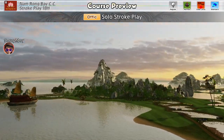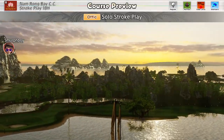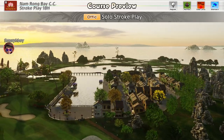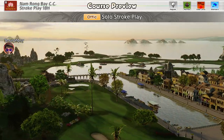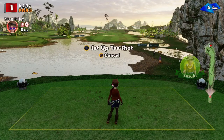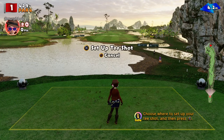Welcome back everybody, it's Everybody's Golf on PlayStation 4. You know the drill by now — we're trying to set some elite high scores. We're going to play Namrong Bay, regular tees, normal cups, club skill high, all 18 holes, and see how we get on. I can't say fairer than that.